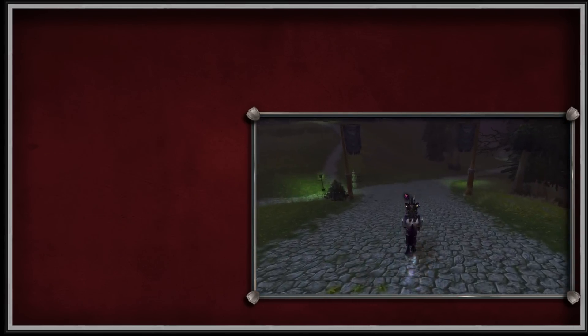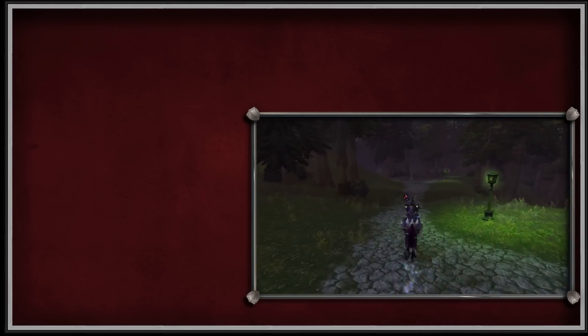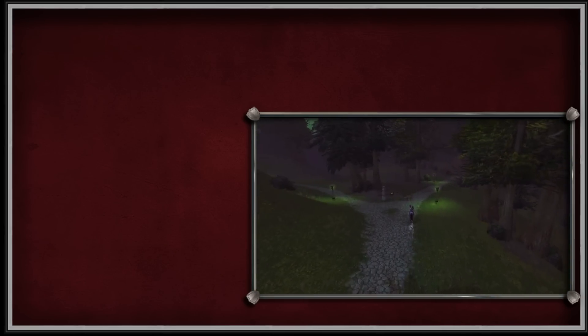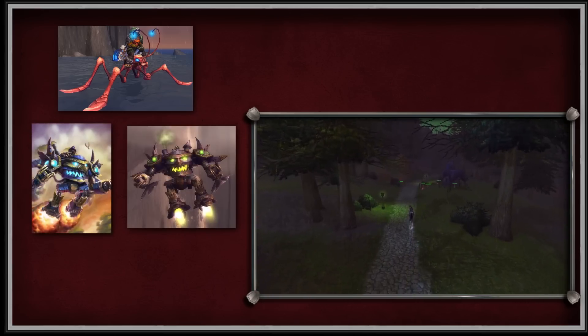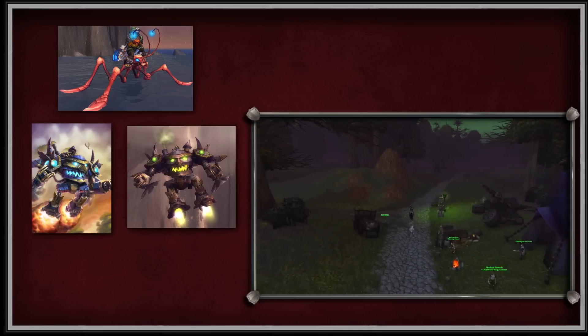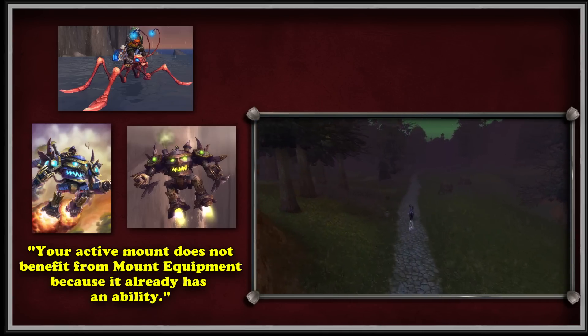So far, these are the only 5 mount equipment items added to the game that can be slotted into the mount equipment slot. However, since two of these items are both water walking, there are really only 4 distinct effects that mount equipment can give when equipped. Aquatic mounts, the Sky Golem, and the Mechanized Lumber Extractor are the only mounts where mount equipment won't take effect — the player will get a warning saying their active mount does not benefit from mount equipment because it already has an ability.